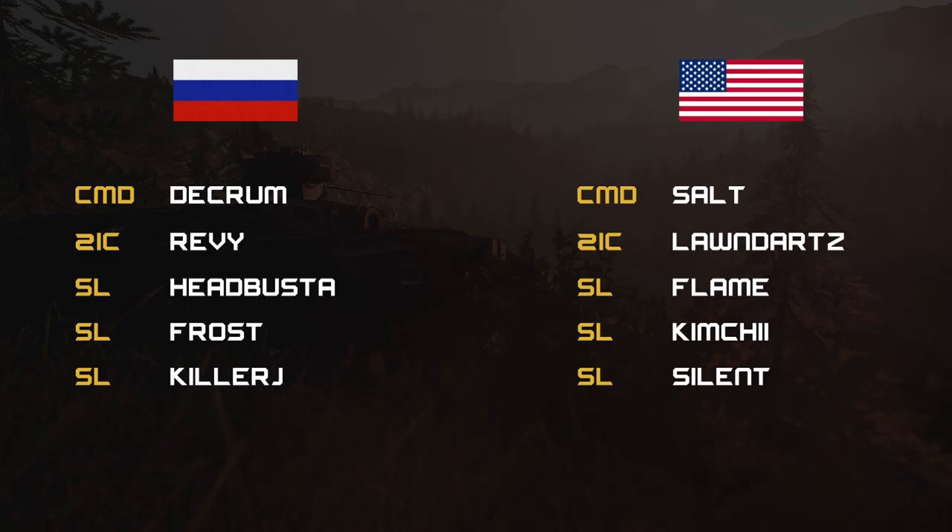Commands for Russia: commander is Decrum, with his two IC being Revy. Three other SLs being Headbusta, Frost, and Killer J. For the U.S. side, command is Saltine, his two IC being Lawn Darts, with his three other SLs being Flame, Kimchi, and Silent.